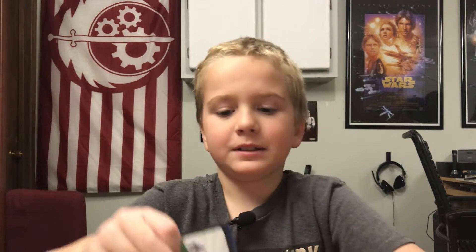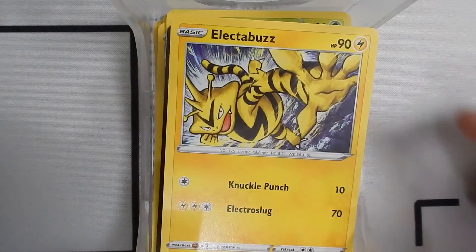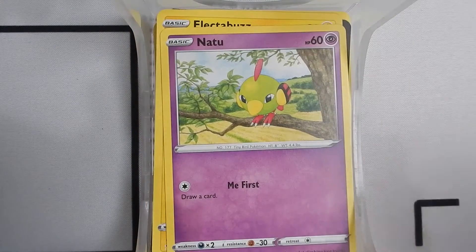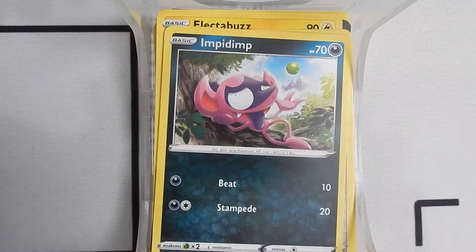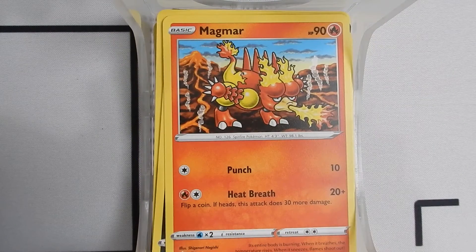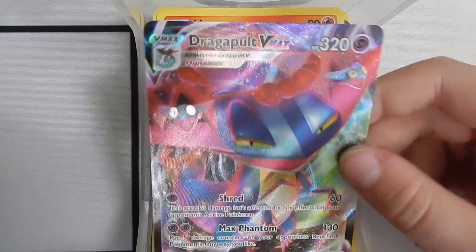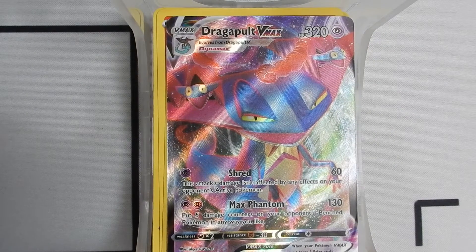Here's our third pack. I'm opening up on the big side this time. We have an Electabuzz, a Natu, a Houndage, an Impidimp, a Magmar — a Reverse Holo — a Cramorant. We got a V-Max Dragapult! That is cool. Dragapult V-Max, 320 health. One Energy Shred — this attack's damage isn't affected by any effects on your opponent's active Pokemon, it does 60 damage. And a 2 Energy Max Phantom for 130 damage — put 5 damage counters on your opponent's benched Pokemon in any way you like. That's cool.